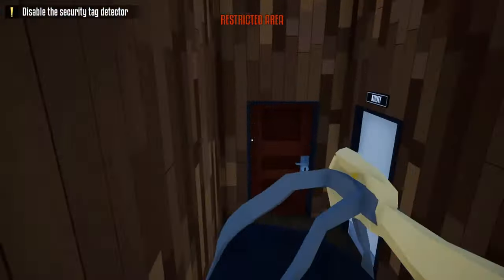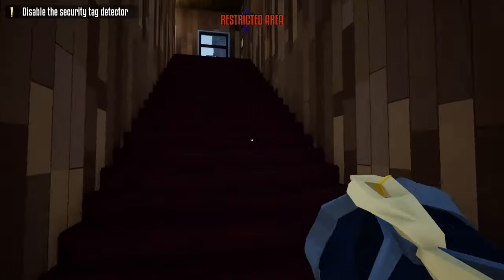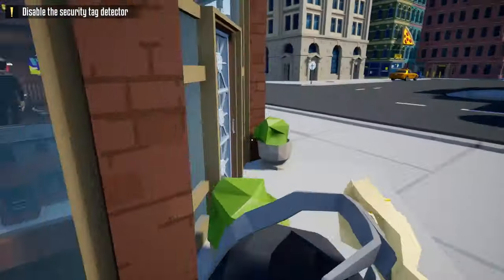Going down this hallway and down these stairs, we're at the utility room. Use our lock pick to unlock the utility room and turn off the alarm. Next we're going to go up the stairs again, open up this window, jump out this window, and land on the trash can to avoid getting hurt.